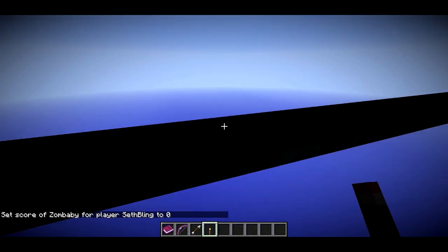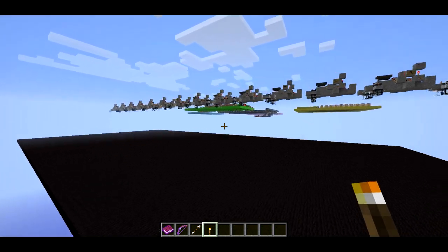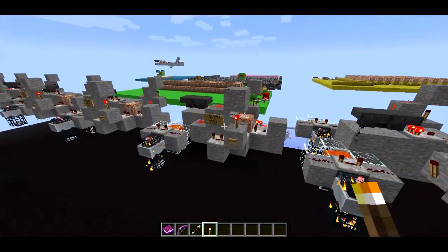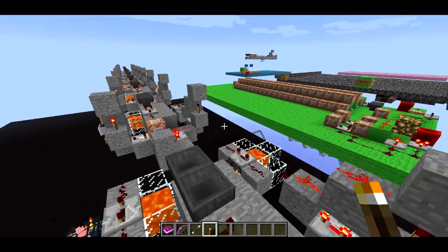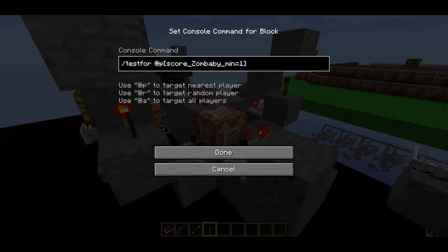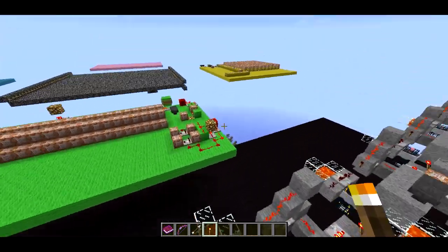So I can use the scoreboard to control all these things. The reason it's creating three when I set my score to three is because there's three of these structure spawners, each one looking for a different minimum value. So we have spawnbaby three - this looks for a score of three or more. This one looks for a score of two or more. And then this one looks for a score of one or more. So when I set my score to three, all three of these things are going to trigger, and that's why I get those three spawners.